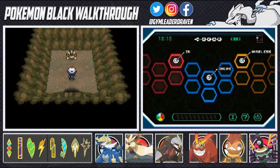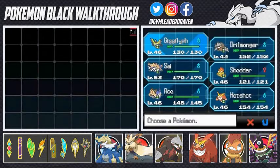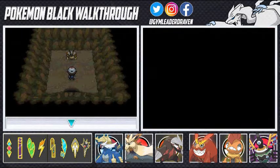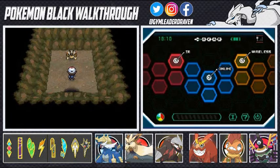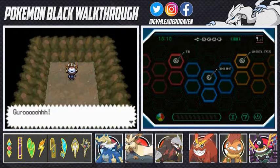Trying to paralyze it with any kind of Electric type moves is out of the question. You'd have to have a Pokemon with Static, and that's something we don't have. So we're going to go with Gigalith right here — we're going to try not to make it faint and just test our luck.